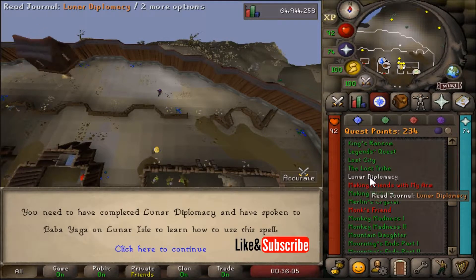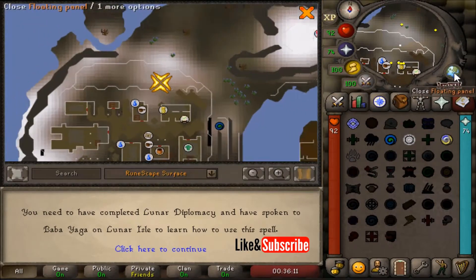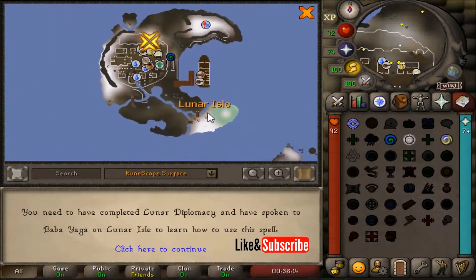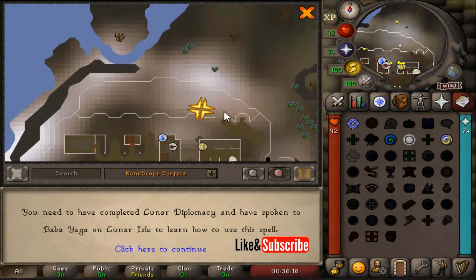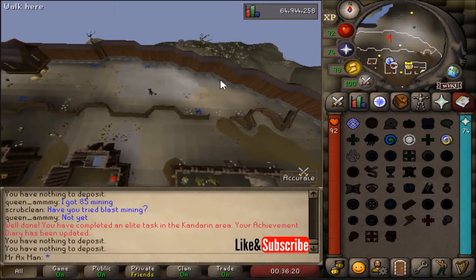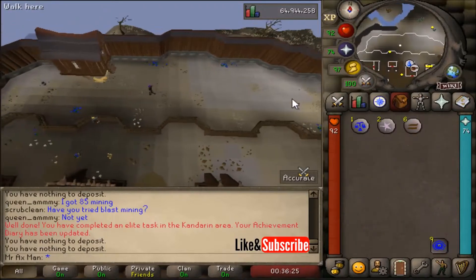Once you complete the Lunar Diplomacy Quest and are on Lunars, go ahead and speak with Baba Yaga. Baba Yaga is located north of the bank on Lunar Isle, in this treehouse building right here. Go inside the house and speak with Baba Yaga.